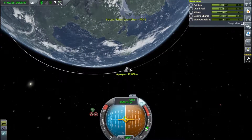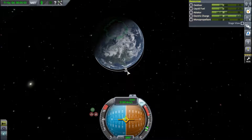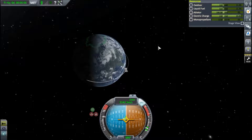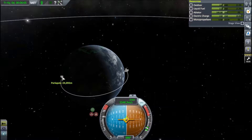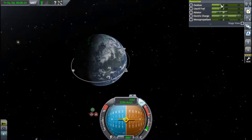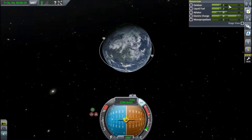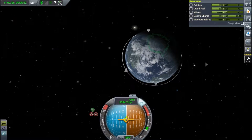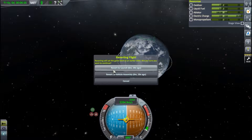Let's burn a bit more - we don't want to fall back into the atmosphere before we make orbit. Periapsis above 70. That leaves us with 114 liquid fuel and 139 oxidizer. Is that going to be enough? Well, we can check. Let's revert the flight - we know this gets into orbit with this much fuel. Let's revert to the vehicle assembly and check.